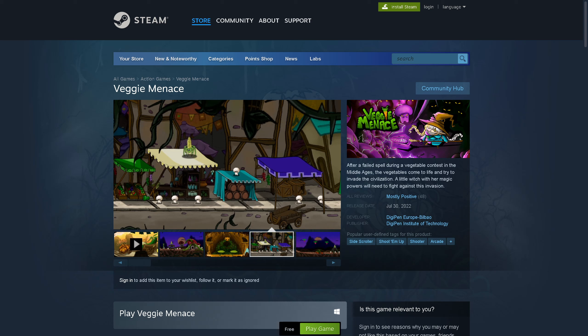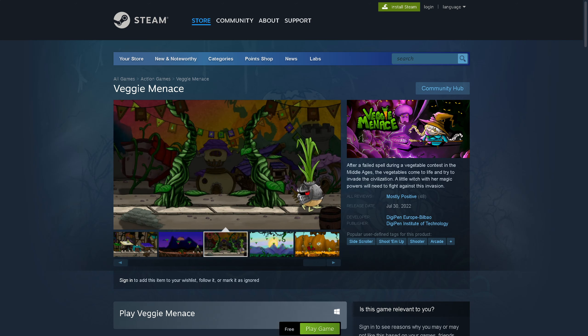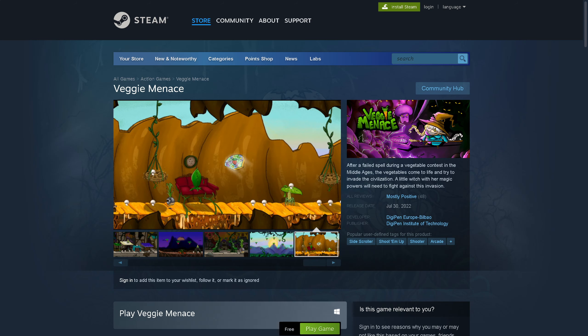So really quick on the plot: after a failed spell during a vegetable contest, the vegetables came to life. It's kind of like the reverse of Overcooked. In Overcooked, you take the vegetables and the meat and basically cook them. In this one, the vegetables are chasing you to cook you.